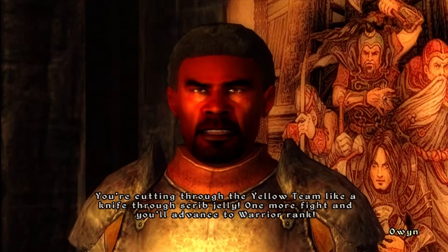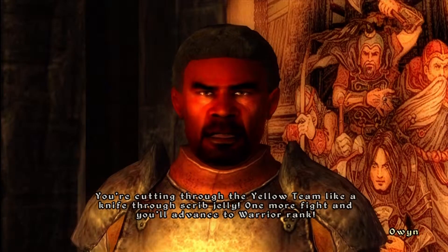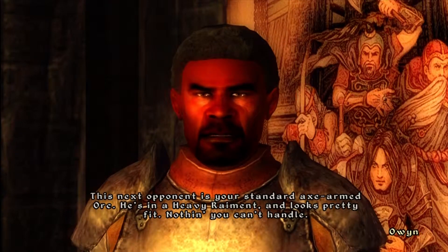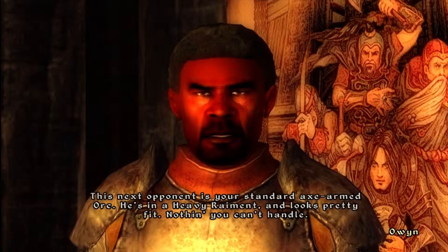You're cutting through the yellow team like a knife through scribd jelly. One more fighting, you'll advance to warrior rank. The next opponent is your standard axe-armed orc. He's in a heavy raiment and looks pretty fit. Nothing you can't handle.